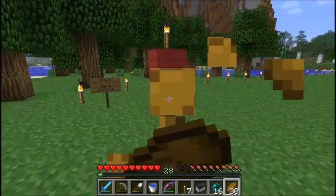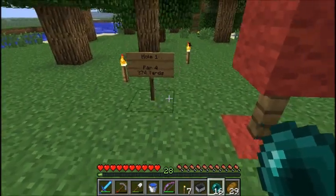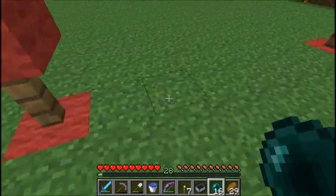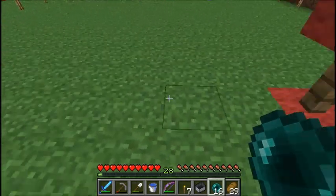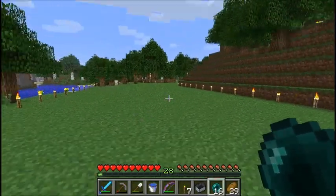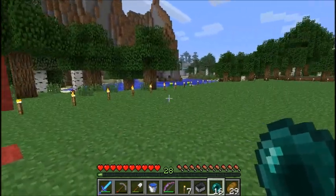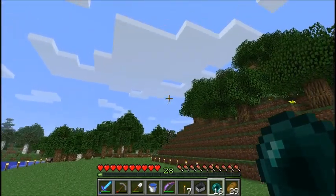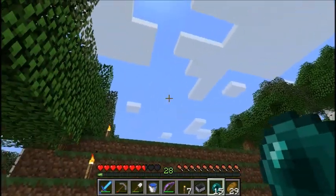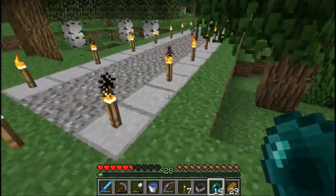The first nine holes are marked by the red walls, and the last nine holes are marked by the blue walls — so if you're starting over at the blue set, you're in the wrong spot. The number of yards is basically measured from in between these two red wall blocks to the hole which is somewhere over there. The lanes are marked by the torches.